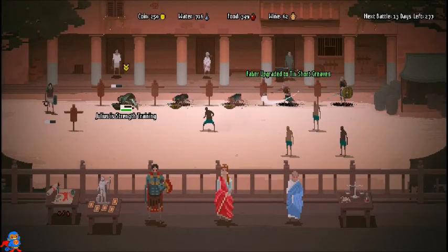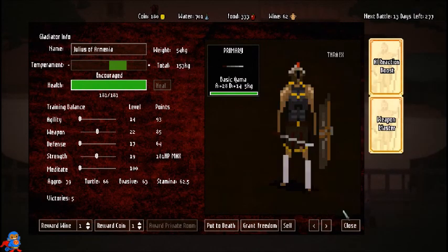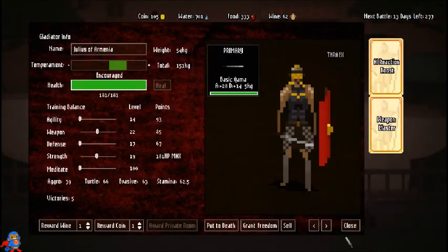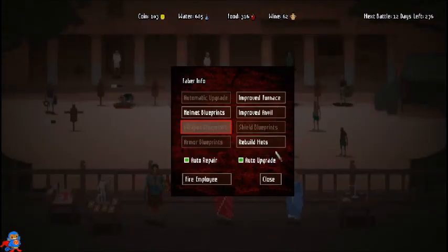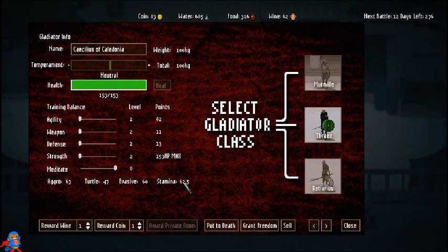My dude with the bad sword is back — he'll be in my next fight. Julius is still looking strong. I can upgrade him a little bit. That's a pretty helmet actually — there we go, that just looks better in my opinion. Let's get helmet blueprints so helmets cost less. I didn't even realize this other guy was here — I'll sell him.